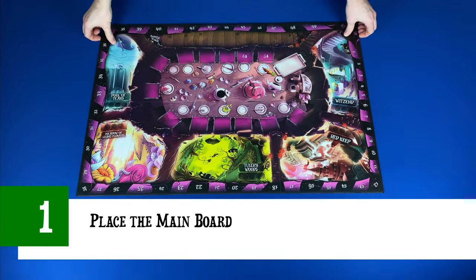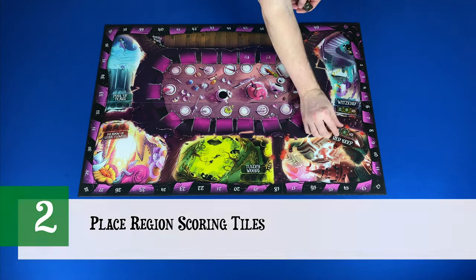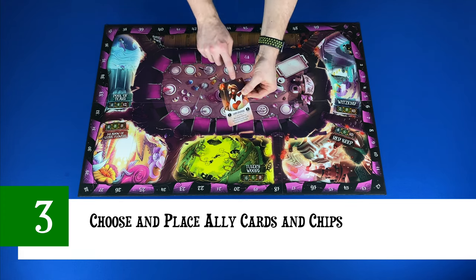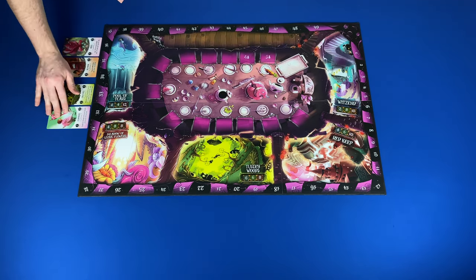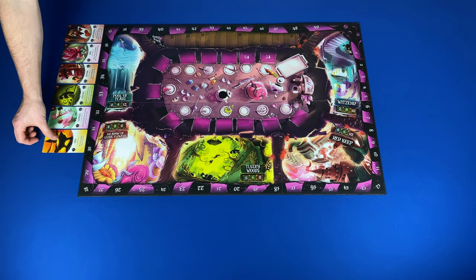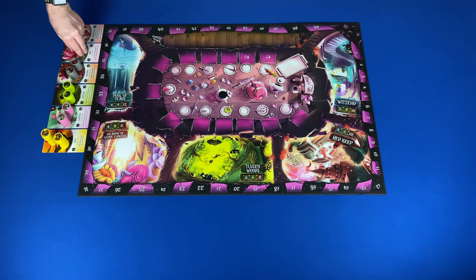Now let's take a look at the setup for a three player game, which takes 12 steps. Step one: place the main board in the center of the play area. Step two: shuffle the region scoring markers and place one in each region. Step three: choose a set of ally cards, A through D, and place the set face up next to the main board. Then place the forge ally card next to the cards and place all the matching chips on top of the cards. It is recommended for your first game that you use set A.